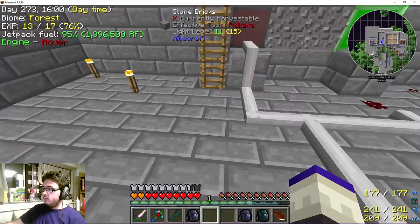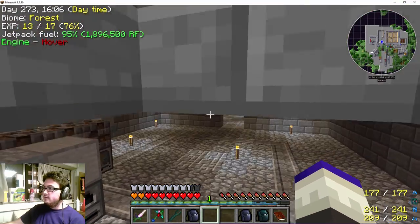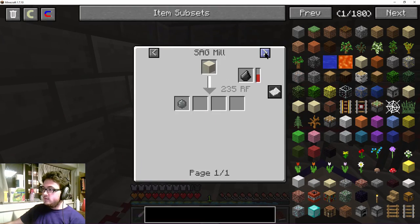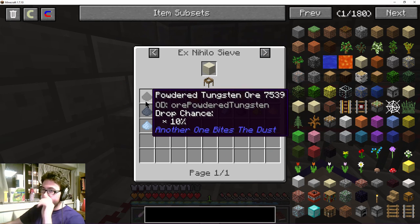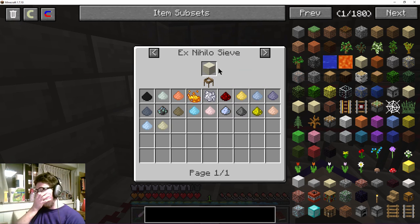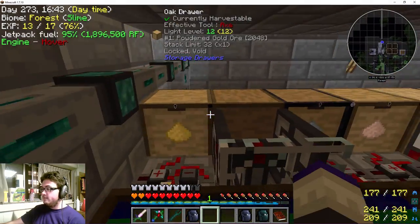If you're familiar with Ex Nihilo, you'll know that if you sift dust you get a bunch of stuff from it. And since I'm playing Skyblock essentially, my only way of getting ore is from dust — or laser drillers, but those are ridiculous and I'm not going to get those until I have like a mob death factory or something. I wanted to be able to monitor how much dust I have.